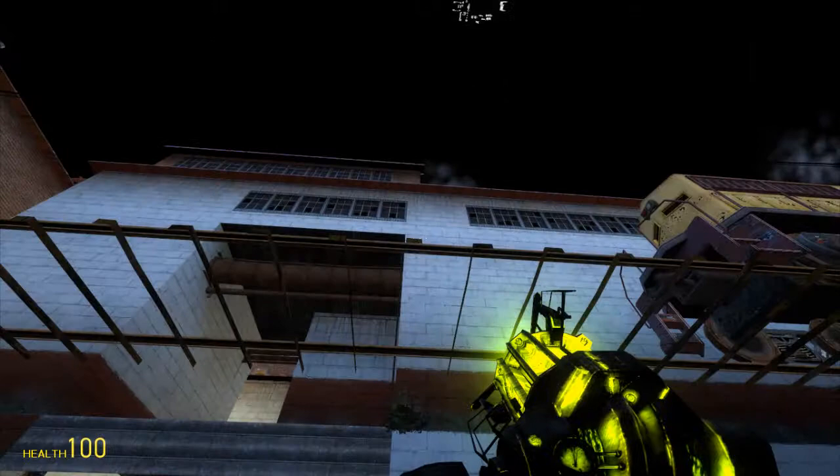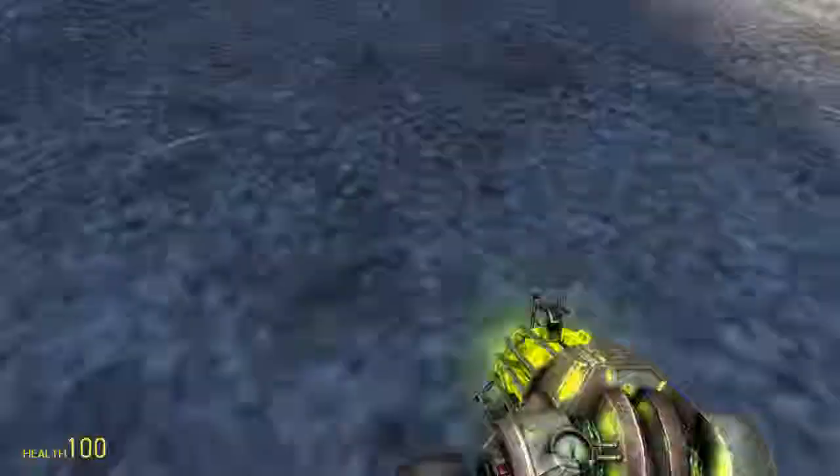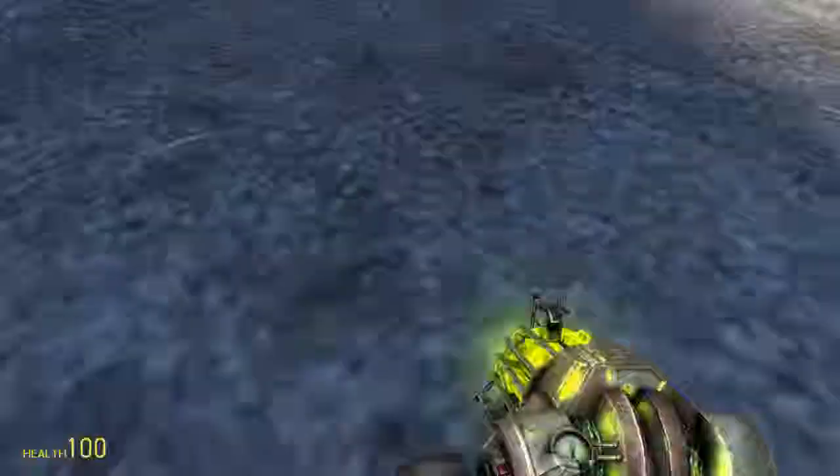When you go too high, the sky stops displaying. On another map I went through the floor and noticed a light area - it turned out to be these 3D objects, which I thought was pretty cool. In this map, when you go under, you can see them. Let's keep flying up - there we go, look!